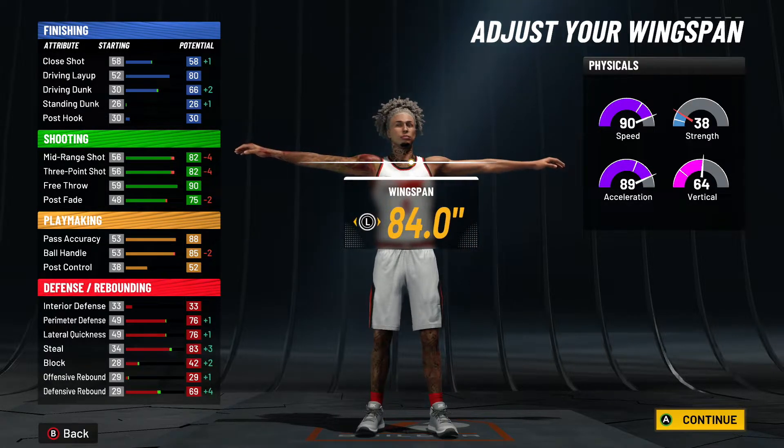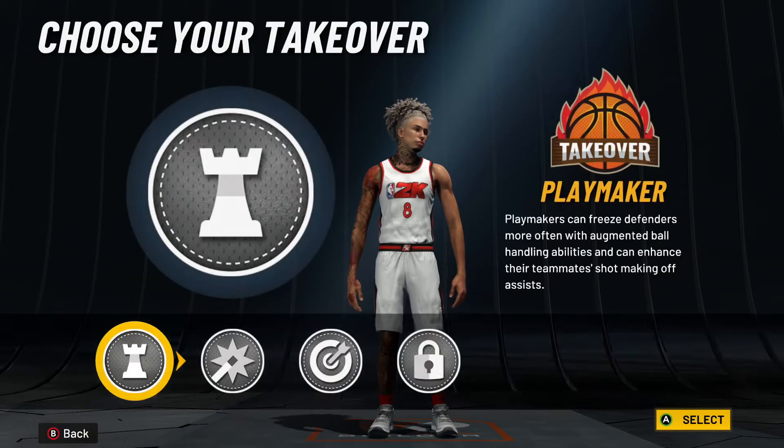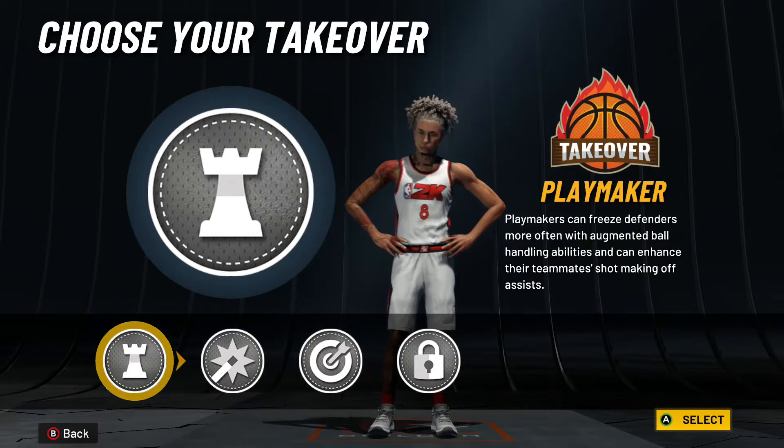For wingspan, you want to max out your three-point shot and your mid — it cannot go past an 82. So we have an 82 three-pointer off rip, so you're gonna be splashing. You got your 85 ball handle off rip, you get access to all the dribble packages — you don't need a 95 and over to dribble with this build.